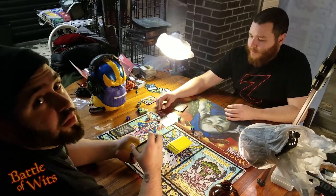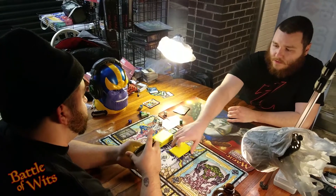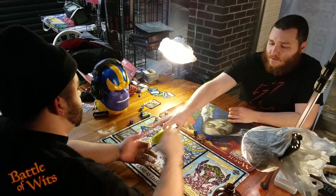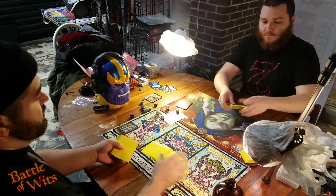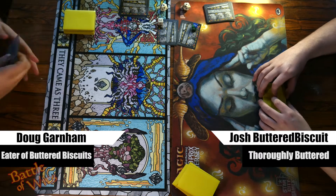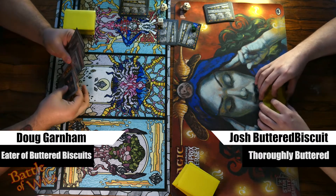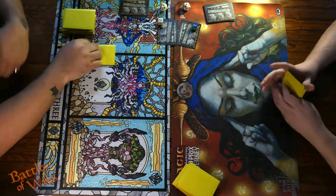All righty then. You on the play? Yeah, all right. Is this yours? Yeah, okay, I'll just cut it. Let's do this. We start with number three. Snap keep. Scry one and bottom.